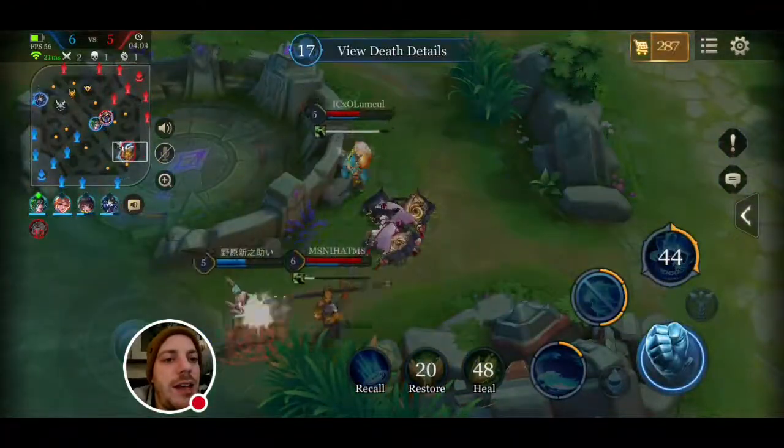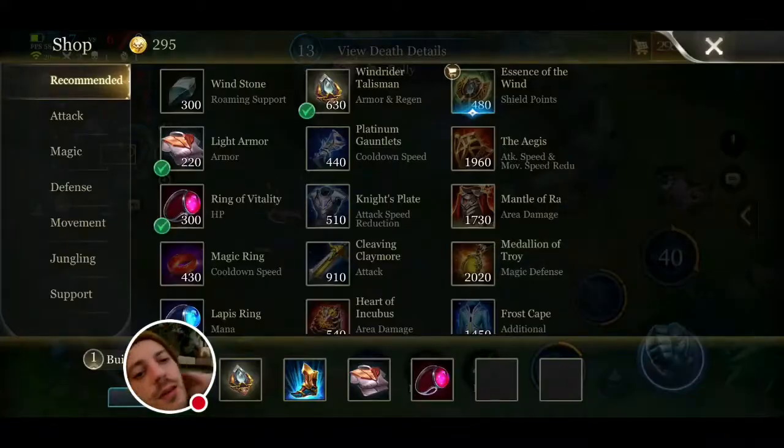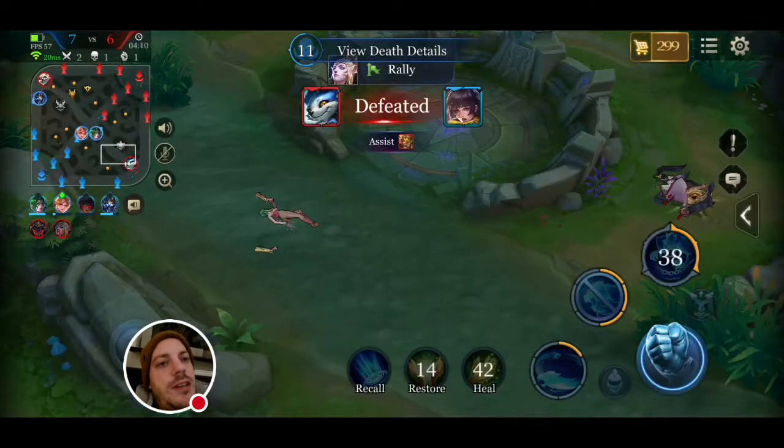I managed to kill the Arum here, but the Wukong — that is just too much for us. That was unexpected. I hate Wukong with his stealth ability.